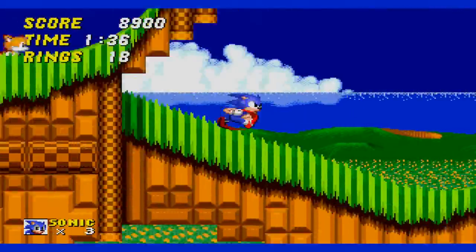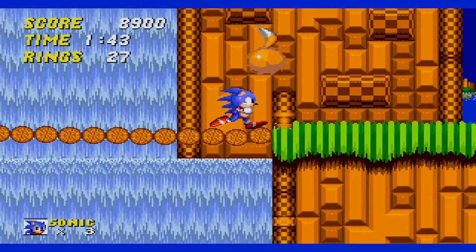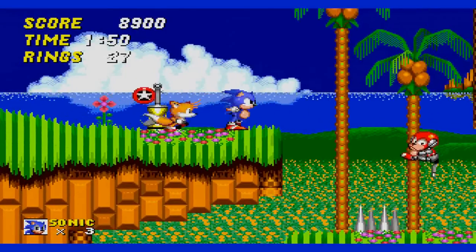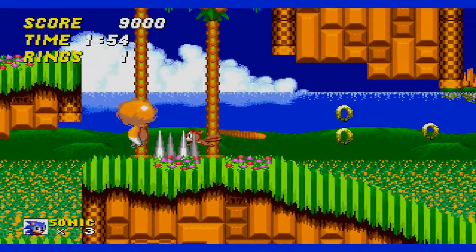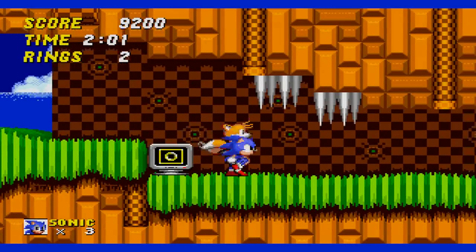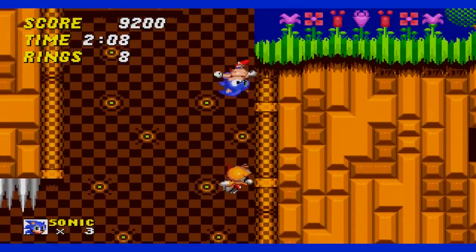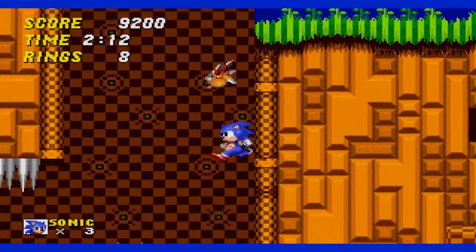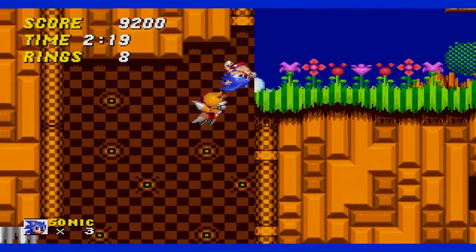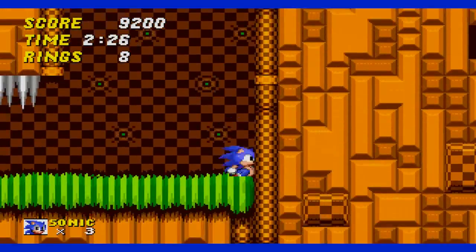If you play with Tails on this hack, you are actually making the hack harder for yourself, because Tails likes to sort of get in the way. And what he'll do is he'll end up picking up the rings for you. For some reason Sonic's struggling to move sideways here — I'm not sure why that is. And now I can't move sideways. I had this problem yesterday when I tried to record this. I'm not sure if this is something wrong with the game, or something wrong with the hack, or if it's something wrong with the controller maybe.